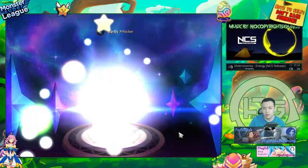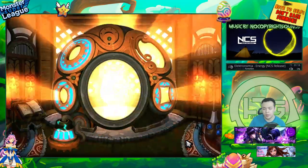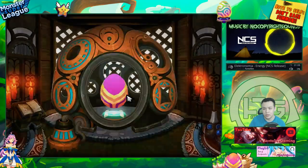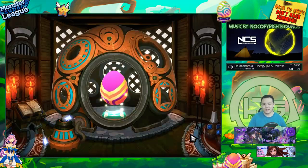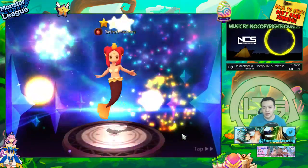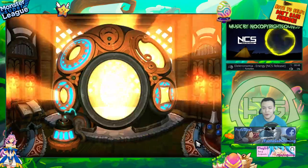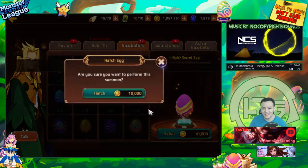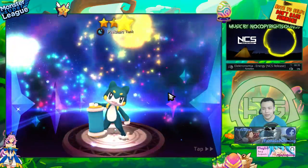Oh nice, I got a wood Victoria! I need to eventually get Victoria to Evo 3, so that's one less fusion I have to do. I have so many fusion materials but I can't use these for rebirth. A monkey I can definitely use for rebirth, and same thing with Fibians.